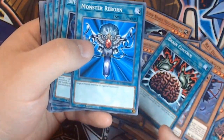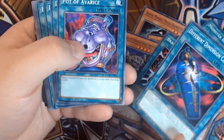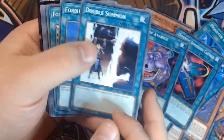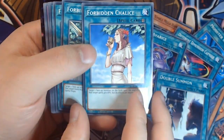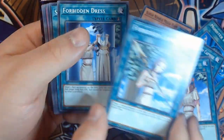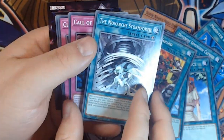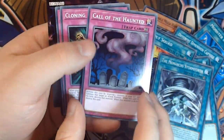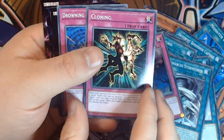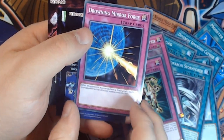Brain Control — another classic card. Monster Reborn of course. Different Dimension Capsule. Pot of Avarice. Double Summon so we can do multiple summons — really nice card. Forbidden Chalice — incredibly strong, much the same for Forbidden Lantern and Forbidden Dress. Supply Squad. Demonic Stormforce so we can use our opponents' monsters to our own advantage. Call of the Haunted to easily get monsters back out. Cloning and Drowning Mirror Force — another card that's incredibly powerful.